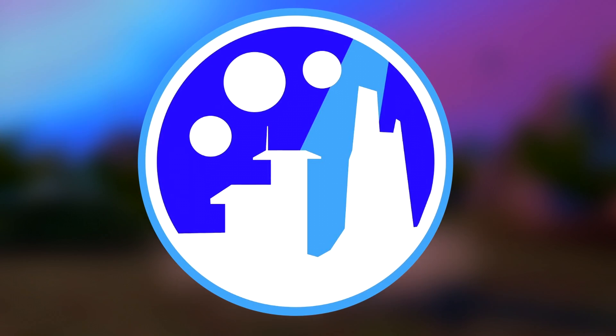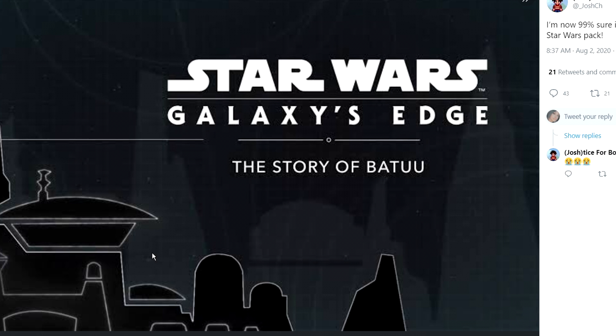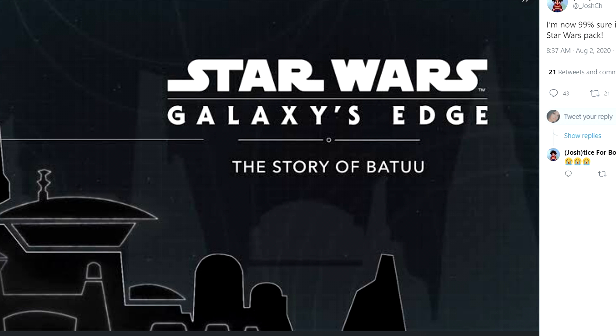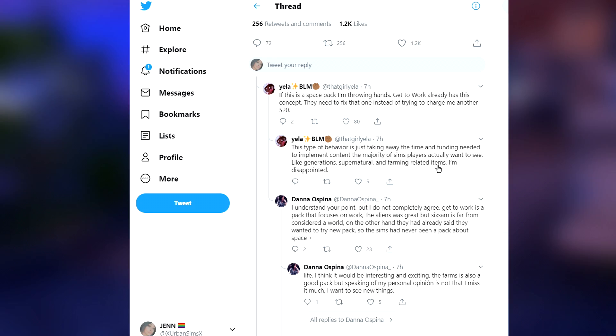Fluffy Monkey says that Batuu has three moons — it's confirmed. And Josh says he's 99% sure it's going to be a Star Wars pack. This particular image does look very similar to Star Wars imagery. If the world actually has three moons, what are the odds that this image has three circles that also look very much like moons?